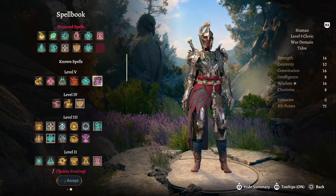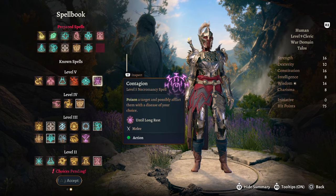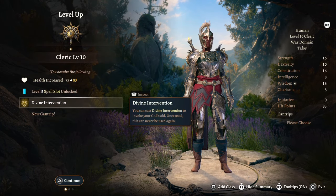At cleric level 9 we now have access to level 5 spells. Our first pick is Contagion — poison a target and possibly afflict them with the disease of your choice. This brings us to cleric level 10.